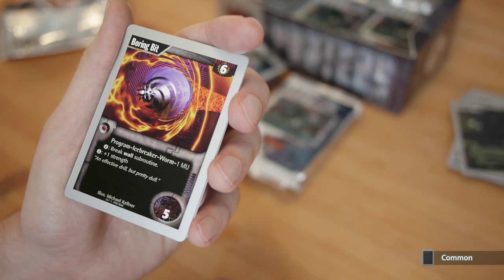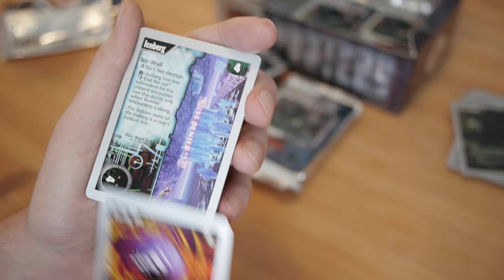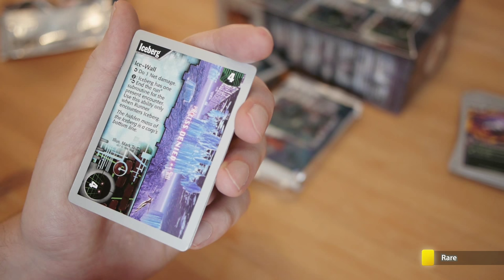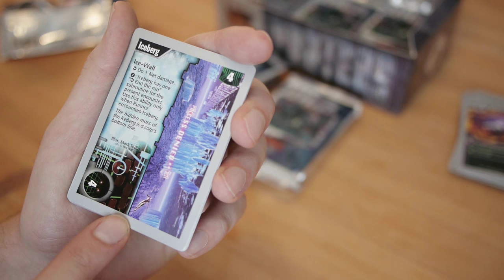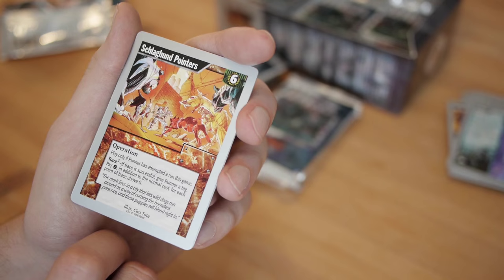Boring Bit — six credits, program icebreaker, worm. Break a wall subroutine for two credits, pump one strength for one credit. Flavor text: 'An effective drill but pretty dull.' Iceberg — ICE wall, do one net damage. For two credits, Iceberg has one end-the-run subroutine for the present encounter. So again you can pump this ice while it's being encountered. At four for four, it's pretty sweet.